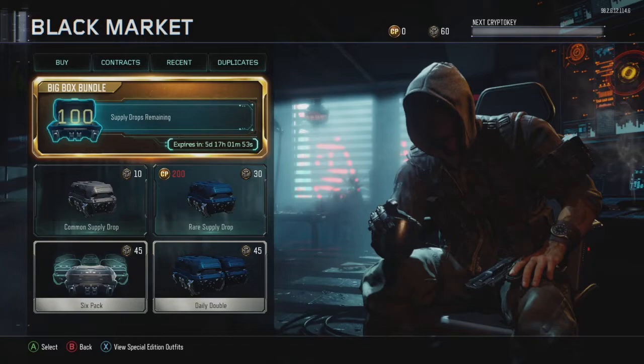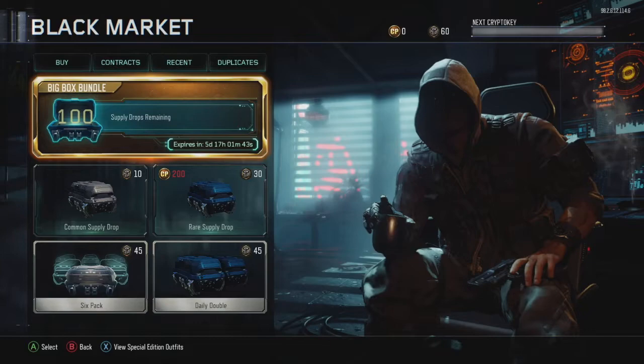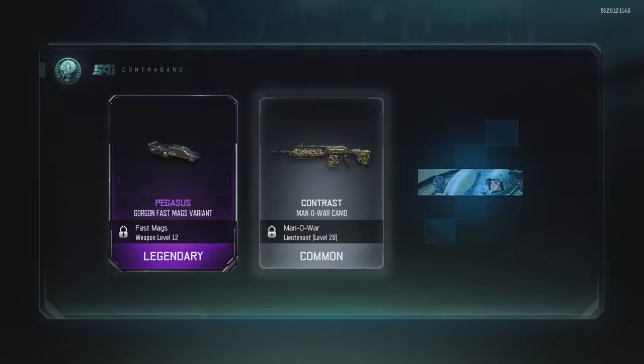Maybe we find a weapon — I've seen a lot of melee weapons lately — but maybe we'll get some camos and a few other things to use in the game. So without further ado, let's go ahead and open some loot boxes and see what comes out. Never know what you're gonna get.